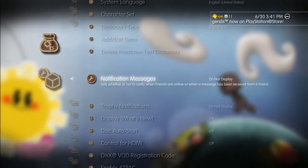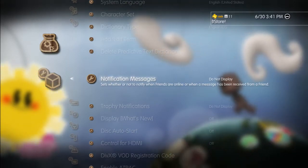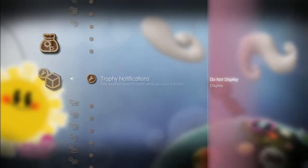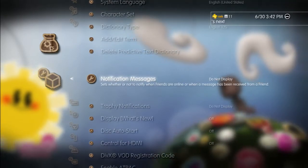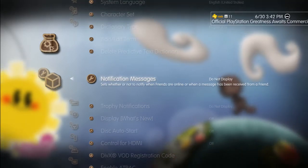Just set them to do not display. They're both separate, so if you just don't want to know about friends going on and offline and when you get messages, you can just turn that off. If you just want to turn off trophy notifications, you can just do that. The only thing I've noticed is that the notifications when downloads complete, those still appear regardless.